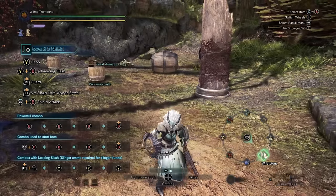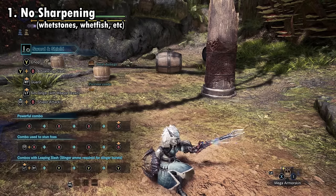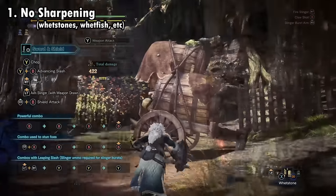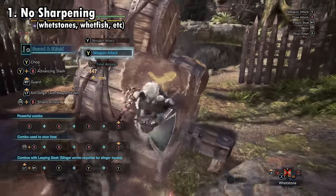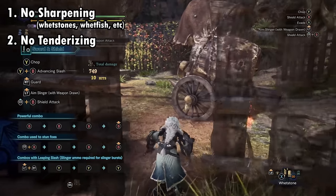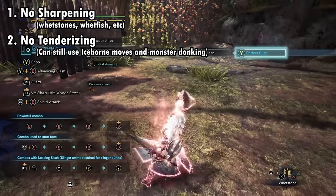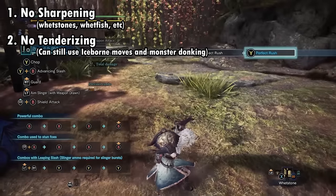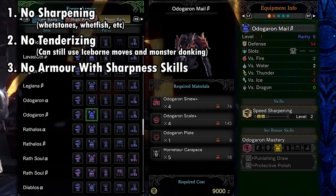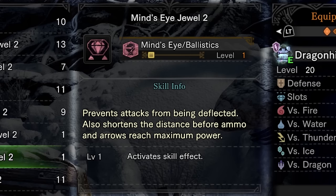Let's get started with the rules, the most obvious of which is that I'm not allowed to regain sharpness in any way during a hunt, be it with your standard whetstone or items like wetfish scales. Additionally, I decided that tenderising the monster with Iceborne's clutch claw is also off limits, since it negates one of the core downsides of degrading sharpness, which is bouncing. I am still allowed to use all other additions made in Iceborne however, like any new non-tenderising moves and slamming the monster into walls. For the third rule, I can't use any armor pieces that have skills affecting sharpness, even ones I would never gain a benefit from anyway, like speed sharpening. I'm also lumping the mind-eye skill in here, since it also negates bouncing.